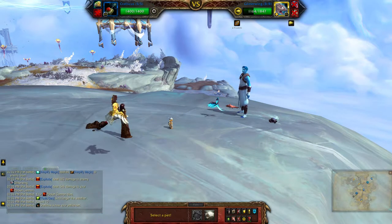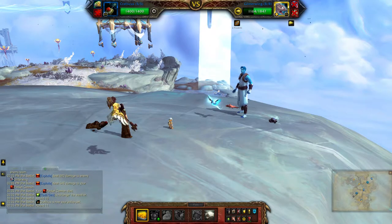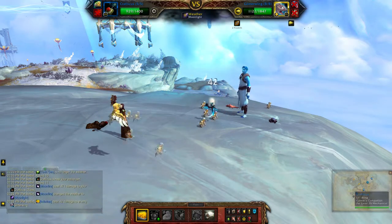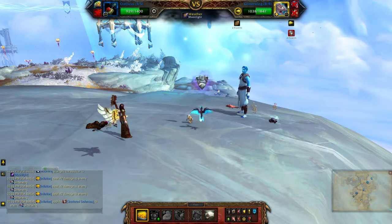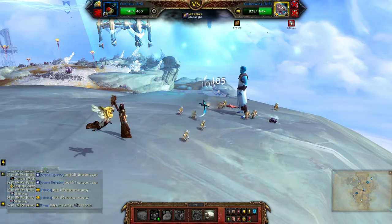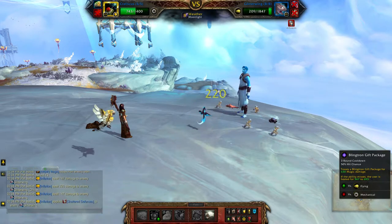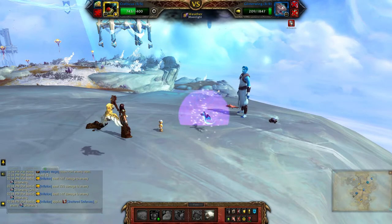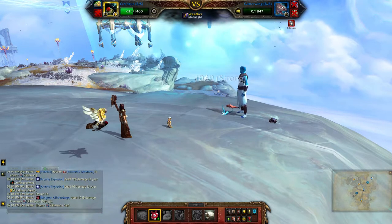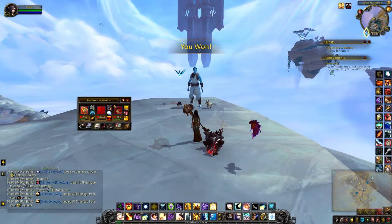Last pet: Inflation, and then use Blingtron Gift Package. If he heals you that's still okay, because you still have Shattered Defences going, so just use Make It Rain if that happens.